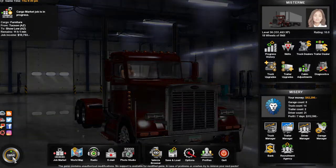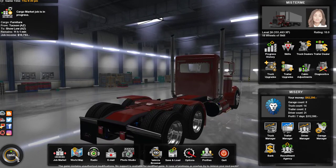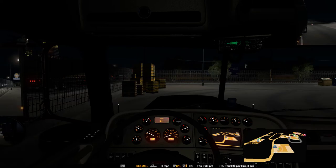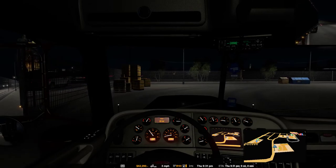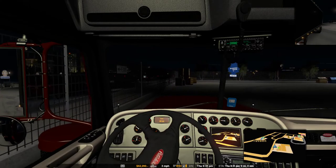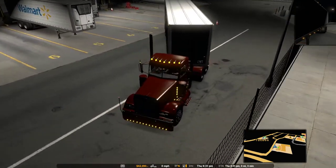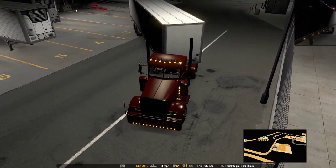Here we are at Walmart in Tucson and we're going to Show Low with furniture. But first I've got to back up my truck and load it up. Get back in the truck, put it in reverse — probably reverse high — pick off our parking brake and slowly bring it back. Let me see... probably do this outside view if you guys like to see it; it is a lot easier for me.